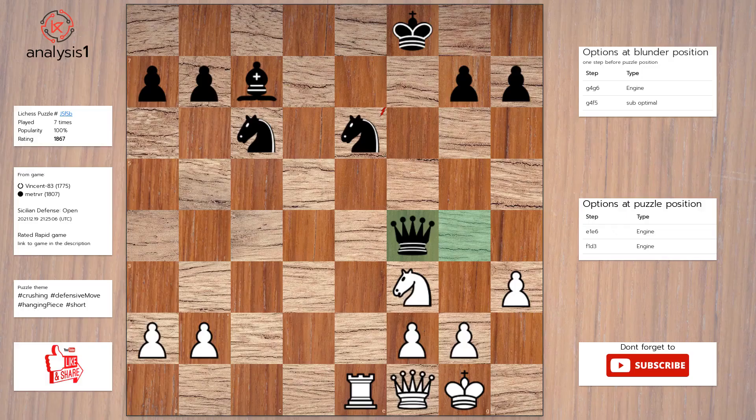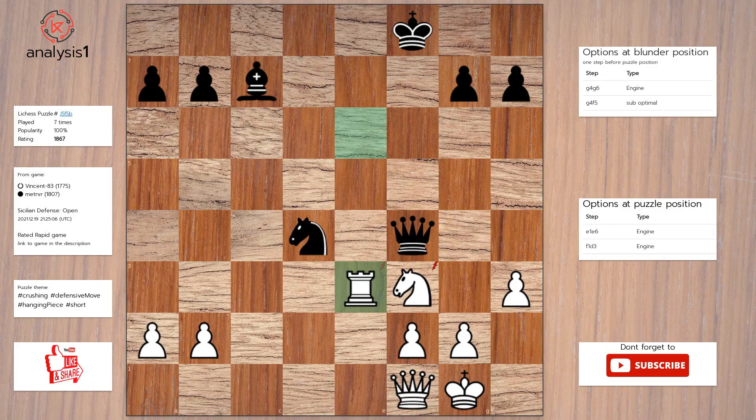Let's continue. The threats are: rook takes knight. There are no checks in this position. The answer is: rook takes knight; knight to d4; rook to e3.